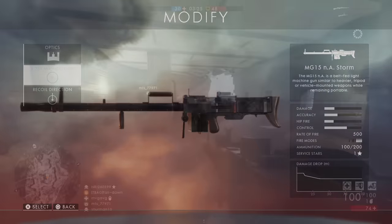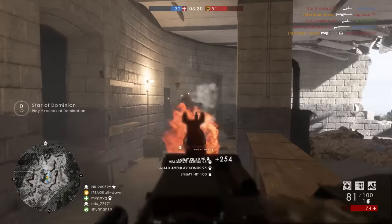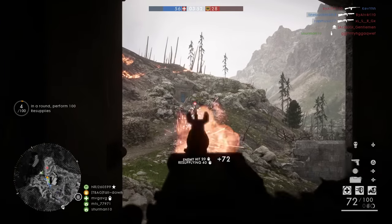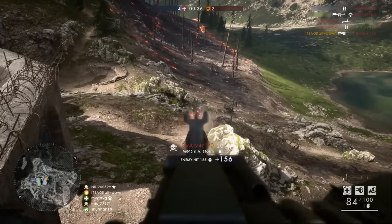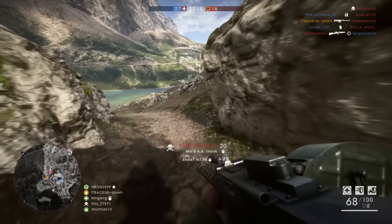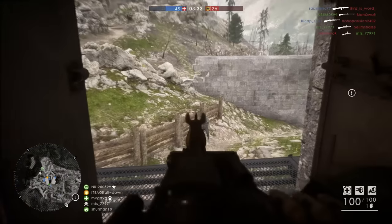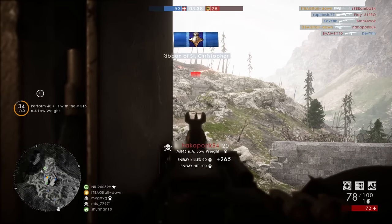The next LMG is the MG 15 n.A., and honestly I'm not entirely sure where to rank it. It has a great rate of fire of 500 rounds per minute and decent accuracy, though not the best, so long-range engagement isn't really an option unless you use the bipod variant. It has a fast reload for a 100-round magazine and very clear iron sights that make it easy to track targets. The accuracy is the weak point — I can still wreck people with it, but let me know in the comments where you'd rank it.